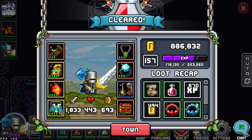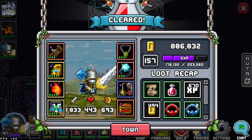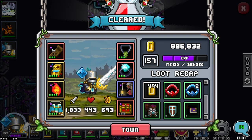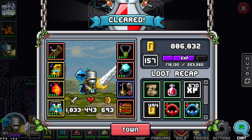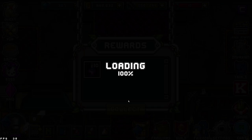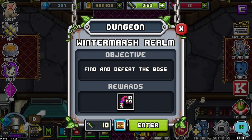It looks like we have more than enough TS for the first area with no hiccups. We fought a boss right away and it was pretty easy. We got some XP. Everything we're getting is pretty useless since it's Tier 9 — unless we get a nice schematic or some epics to scrap for materials. We got the 10 regulators. We are now proceeding to the next dungeon, the Wintermarsh Realm — find and defeat the boss again. This one gives 10 brainstems, which is great. Brainstems are amazing.